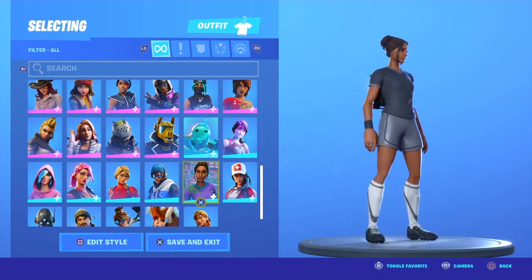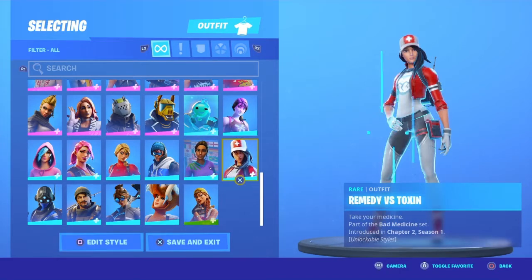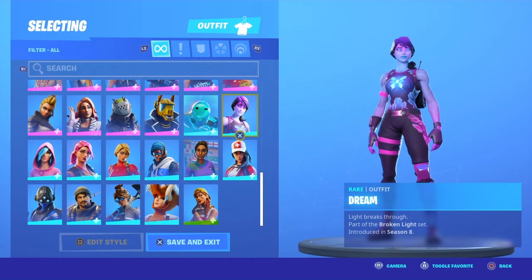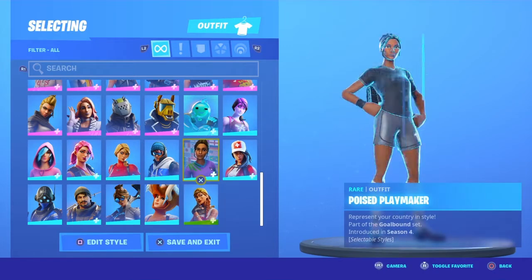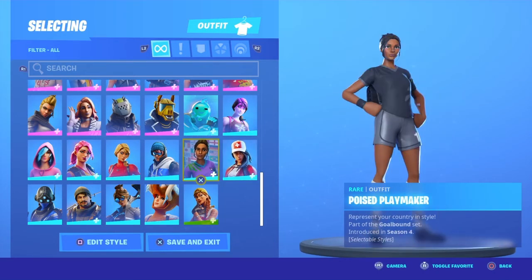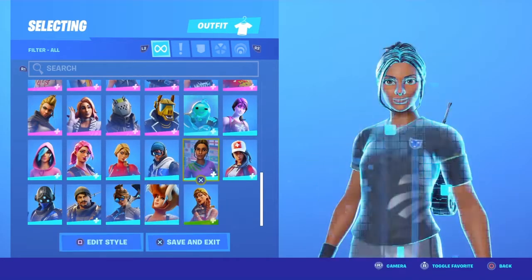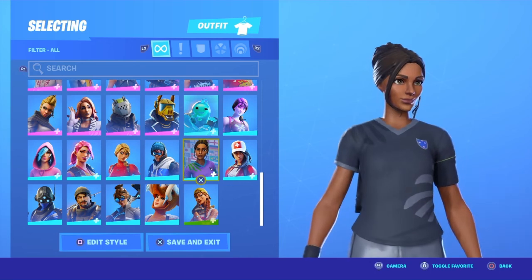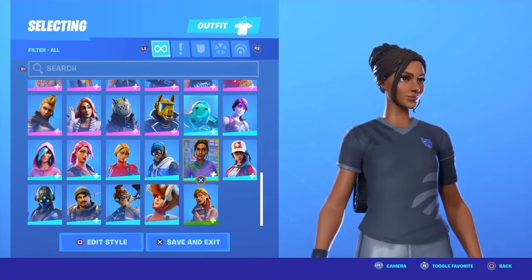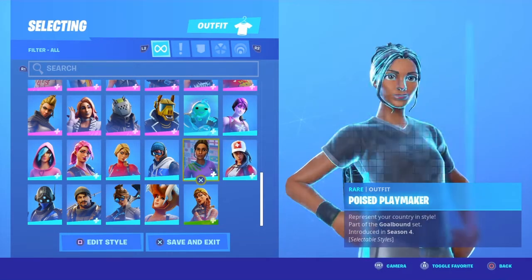Now onto our finalists. We've got Aura and Poised Playmaker literally right next to each other. All the 10 out of 10s: from part one we got Dream, part two we got Aura, part three we got Remedy, and part four we got Poised Playmaker. They're just literally all right next to each other, which is actually a bit weird. Okay, we have to judge these and decide the best one.